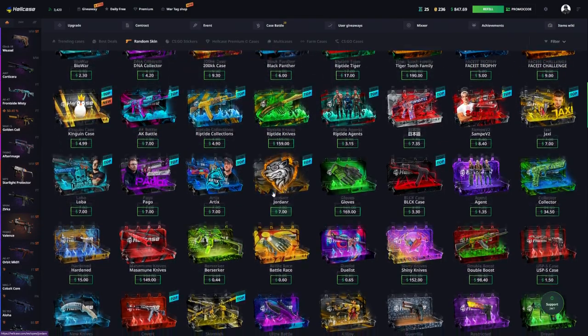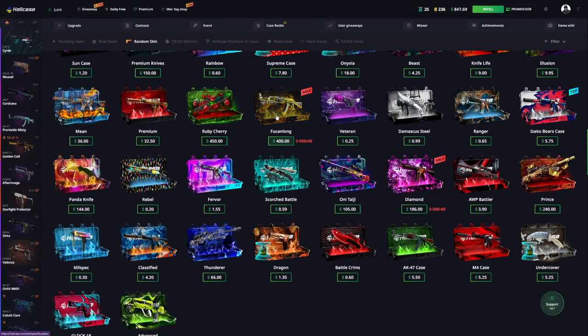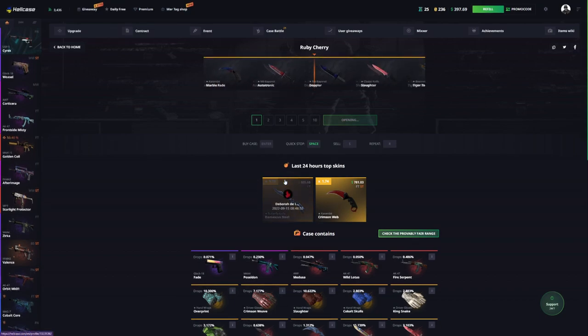Do we have any other big cases? Jordan R's got his case — where's the Risky case? We could do some crazy unboxings. Maybe we could open up a Ruby Cherry. I was leaning towards the Fukum Long but that case feels a little scary — I just don't pull anything crazy from it.